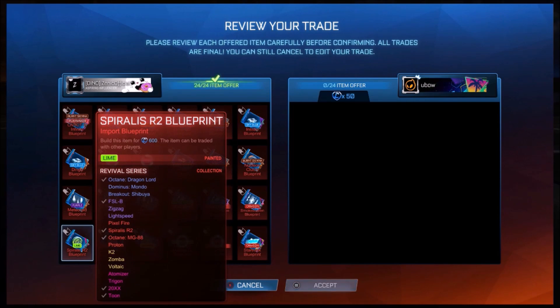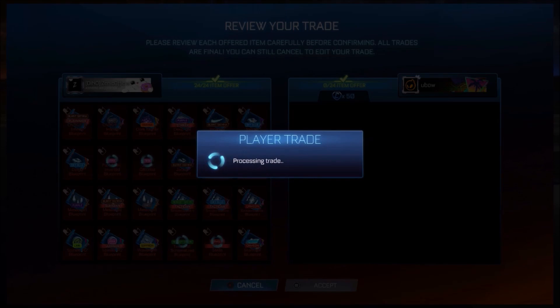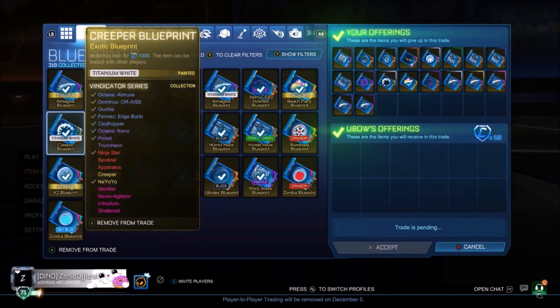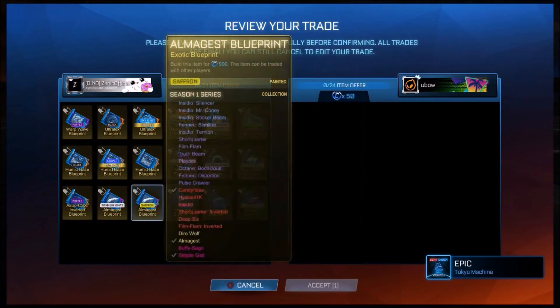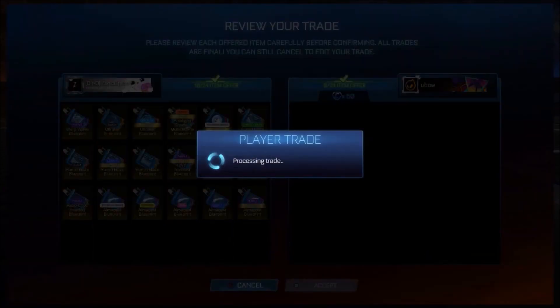We're shifting off the imports this time, which is another little 50 credits — you can't complain. It's stuff you're not going to be using. For the exotics, nothing in there is worth crafting, so I'm getting myself 40 credits for the bulk deals. Definitely can't complain.